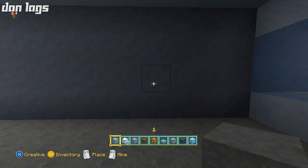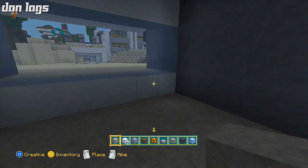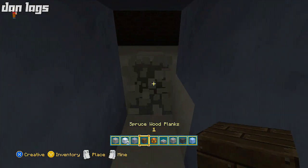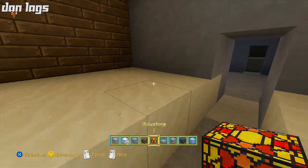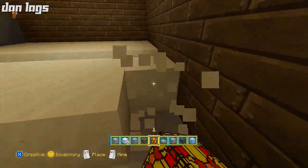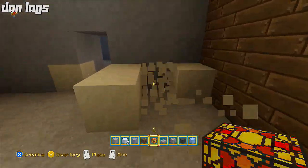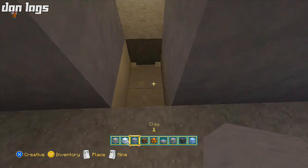Then go ahead and break through here on both sides — right here — and you have space under here to add stuff. Let me dig through here. I'll place some glowstone so you can see. I'm going to break all this sand — this is going to be a room, like a guest room or a gaming room or something like that, depending on how you want to furnish it.